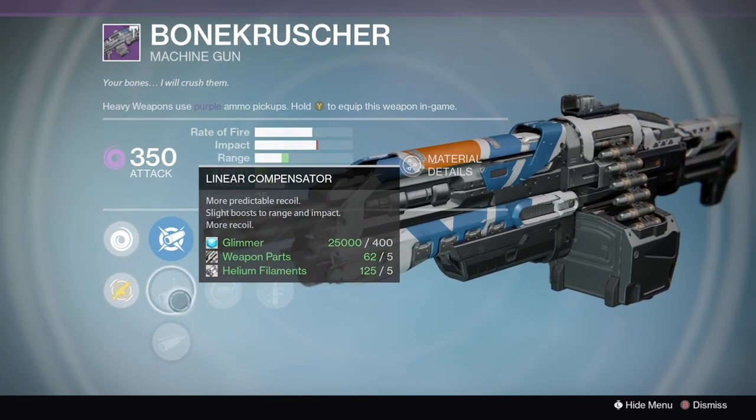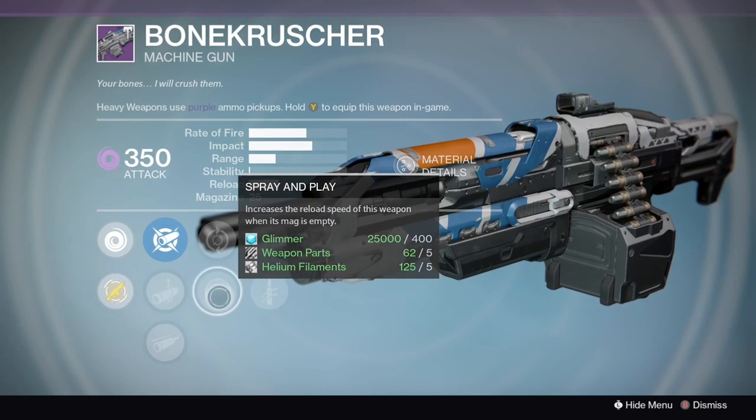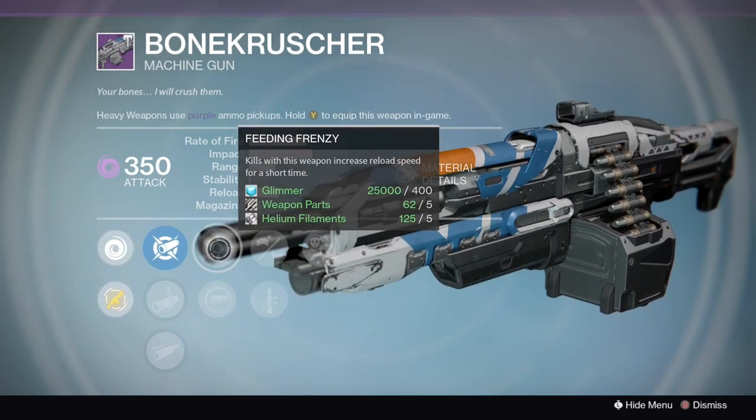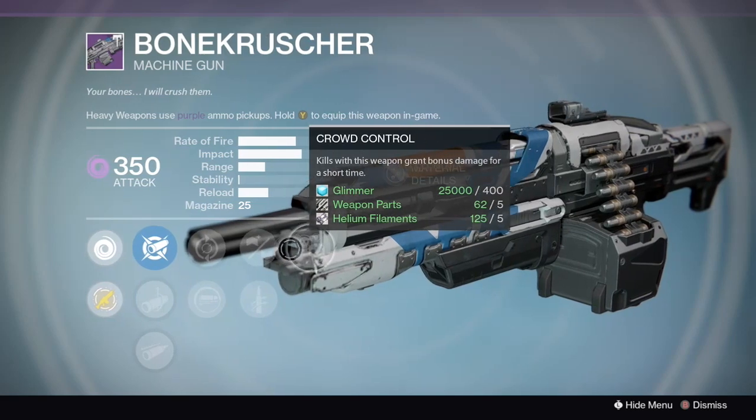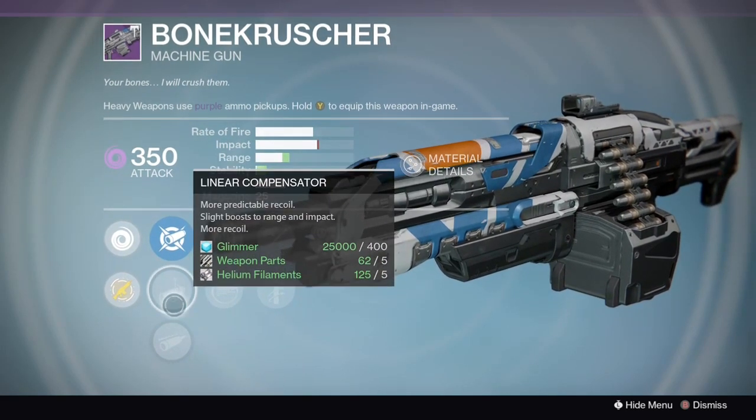The lost range from Hand Laid Stock is going to be made up by the Linear Compensator barrel. In the first row it's loaded with a couple of great perks — Feeding Frenzy. So this combination of Crowd Control, Hand Laid Stock, and Feeding Frenzy with this gun is going to be amazing.